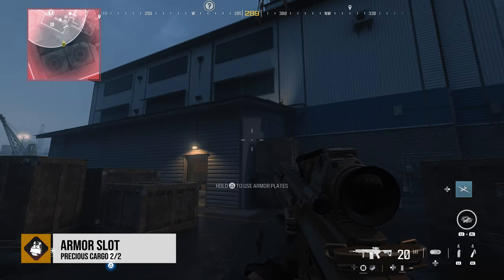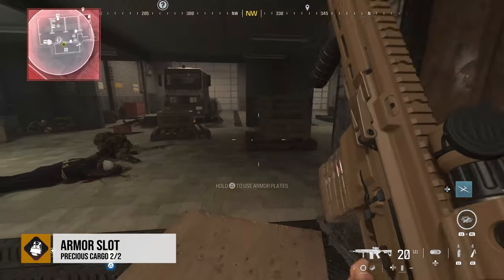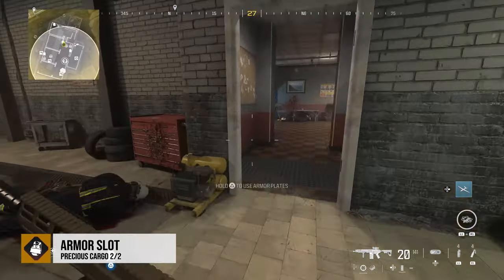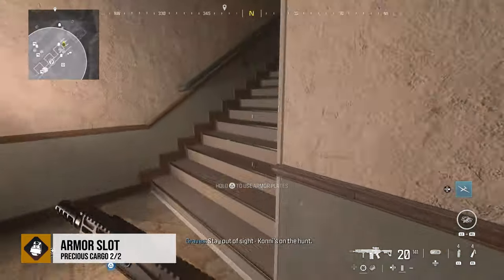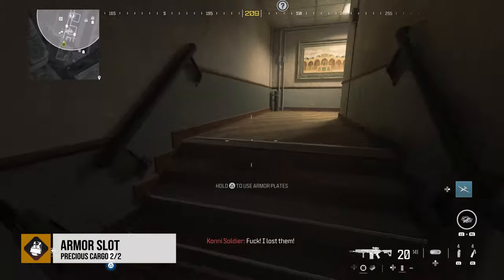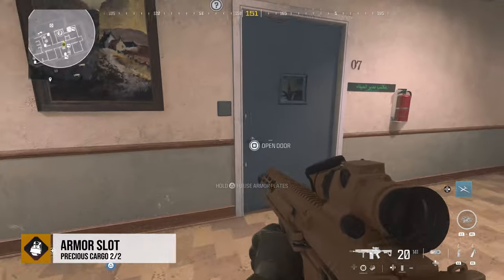We're going to have that again here down in the area where you get the manifest. You're supposed to go up to an office up on the third floor. In that office is going to be the armor slot upgrade. Each of these missions, you start with one plate, and each of them will allow you to upgrade to a total of three plates.